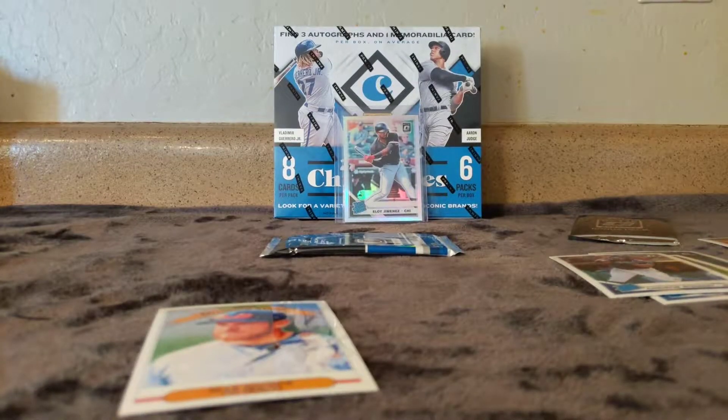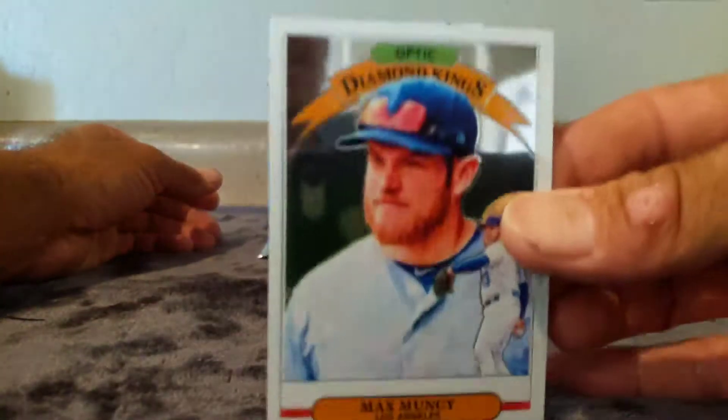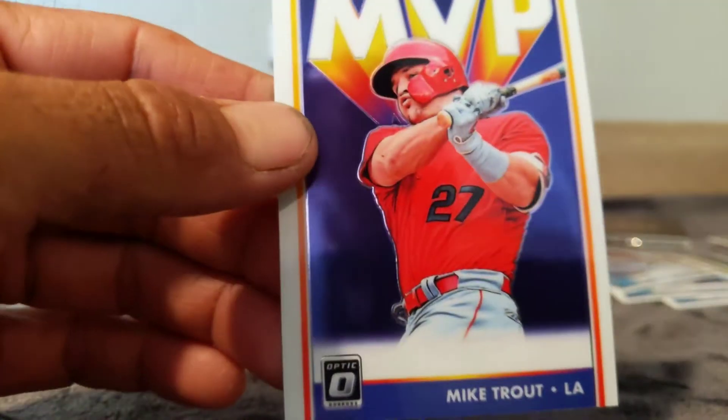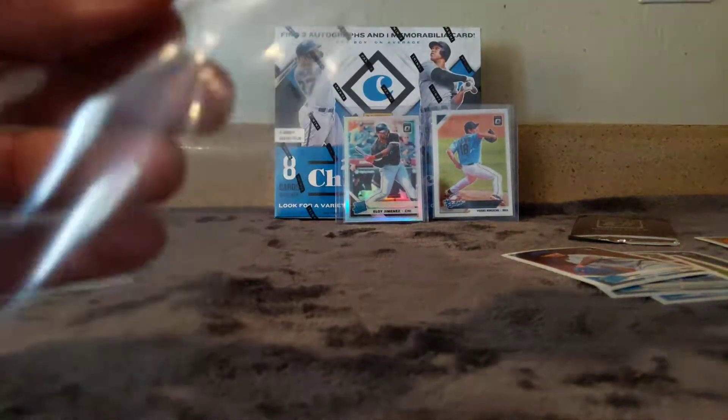Oh there we go - Kikuchi! Starting to get a couple little Kikuchis in the PC now, I think this is probably number four or five. Got several out of Chronicles. Got the beautiful looking Contender Optics - those things are sharp. Yusei Kikuchi out of that, John Lester, Jesus Aguilar, Dennis Santana, and Mike Trout MVP - my boy, not numbered, but I recently started a PC of him because he's like the Tom Brady of baseball.